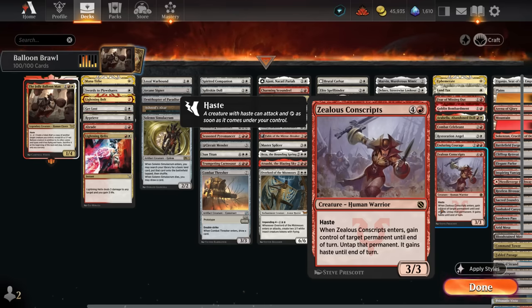One such infinite combo involves Zealous Conscripts, a 3/3 with haste that lets us gain control of a target permanent until end of turn and untap it. With Ashnod's Altar and the Balloon Man, we can use the Conscripts to untap the Balloon Man after activating it, make a token copy of Conscripts, then sacrifice it to Altar for two mana. Since activation only costs one mana, this generates infinite mana and infinite Conscripts — a board of 1/1 flyers with haste to attack with.